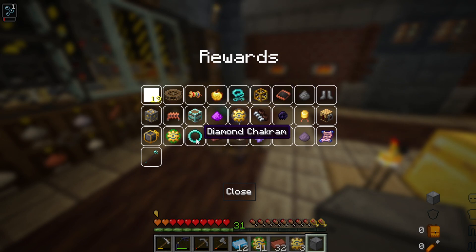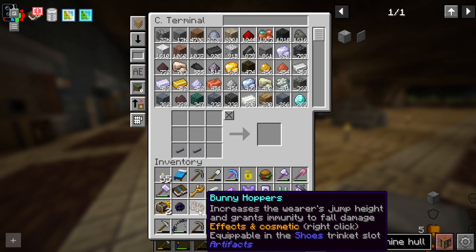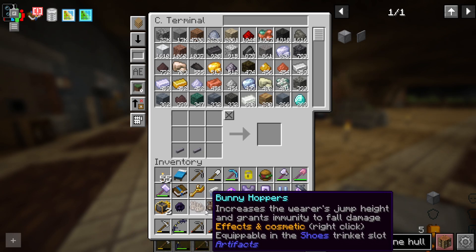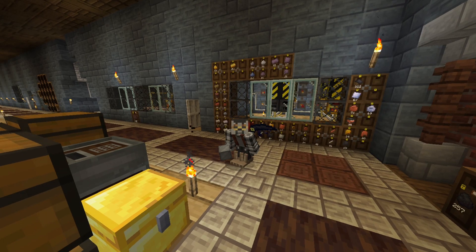Diamond lasso's nice. Diamond barrel's nice. The diamond chakram, I'm not so sure about. But the bunny hoppers — oh man. It loves me so much. It gave me not one but two bunny hoppers, because that's what I need, given that I already have the slime boots. But at least they're cute.